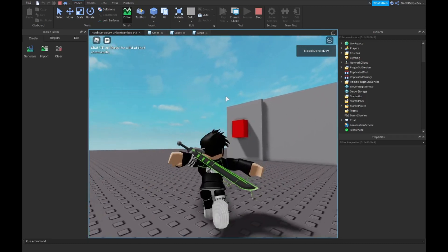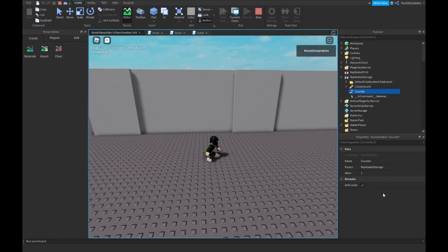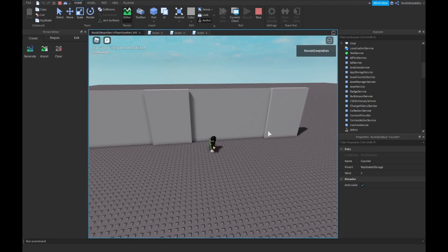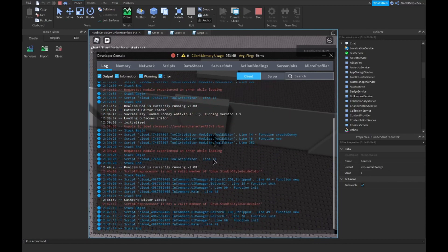You can click this button and it goes away. The value is one, and over here if we click this one the value is two. But there are seven errors.